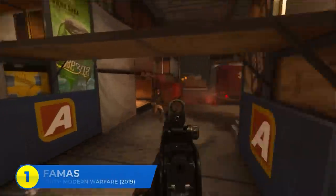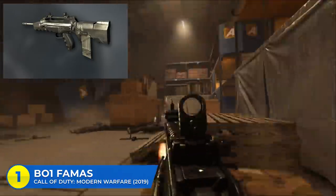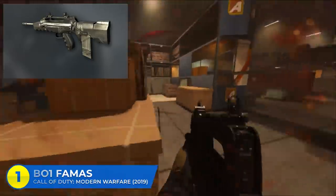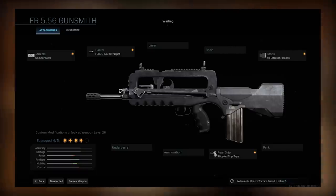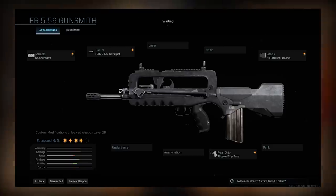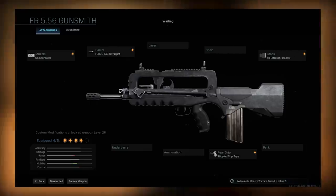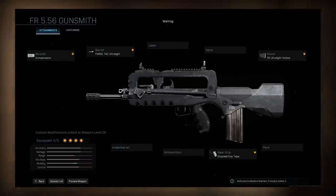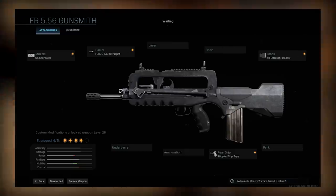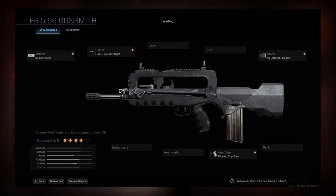At number one today, the Black Ops 1 FAMAS. I know I'm cheating, but I'm gonna do it. With a new Call of Duty game right around the corner allegedly set during the Cold War, there's a good chance we'll be seeing this bad boy again. To make the Black Ops 1 FAMAS, you start with the FR 5.56 assault rifle, put a Compensator on the muzzle, the Forge Tac Ultralight barrel, the Stipple Grip Tape, and the FR Ultralight Hollow stock. The gun is still three-round burst but it looks much closer to the iconic Black Ops 1 FAMAS. There's also an extra attachment slot open for an optic if you choose.